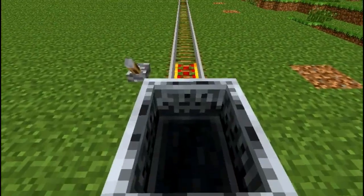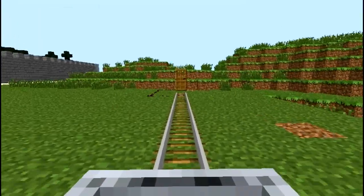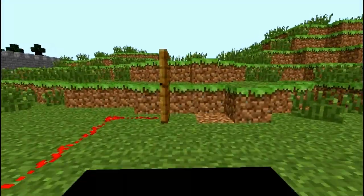The last form of power I'm covering is a detector rail. When it's run over, it provides a power source.